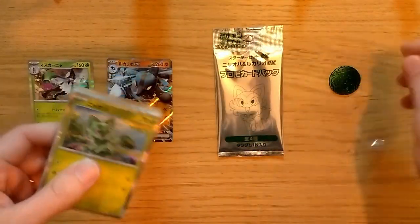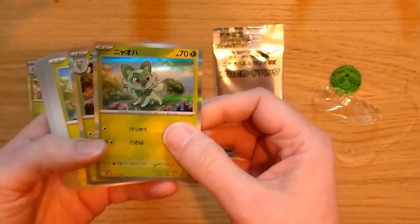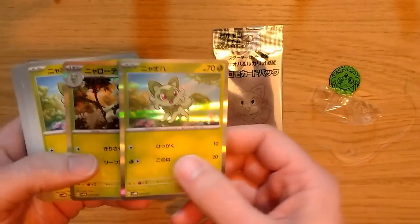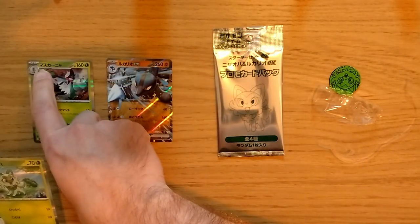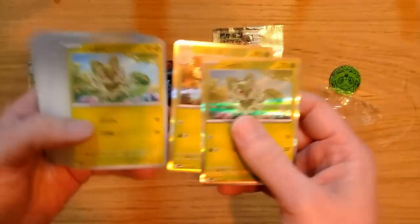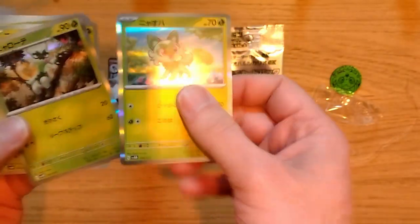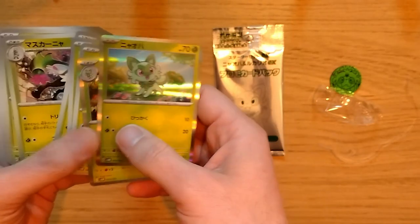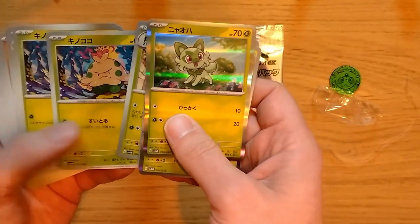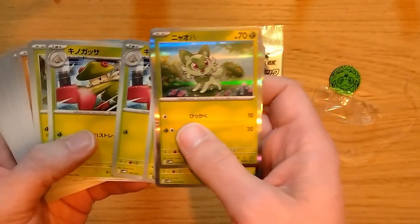We got it out of the package so let's open this up and see what cards we got. The main appeal of these is we have the starter Pokemon — this is Nyaoha or Sprigarito, the evolved form Nyaarote, and the final evolution Muscanya. Right here we have Lucario EX, plus a non-holo version of Nyaoha, a few of them. They give you one copy each of the holographic versions, which is cool. Then there's Hino Koko, Hino Koko, Hino Okaza, Hino Gasa.